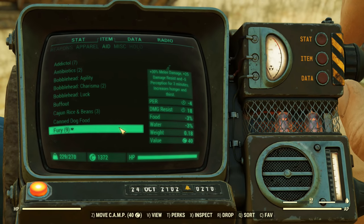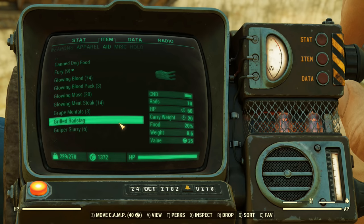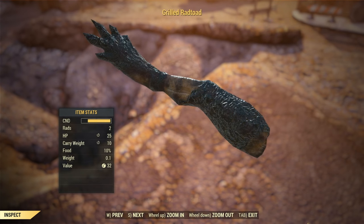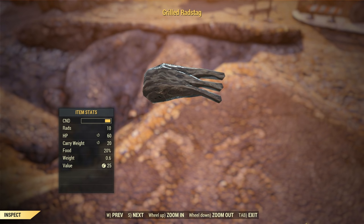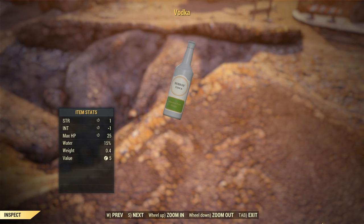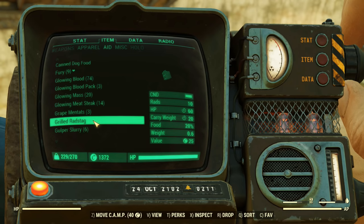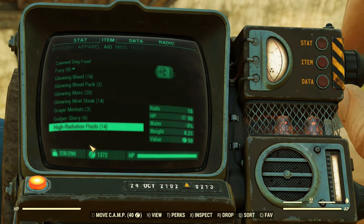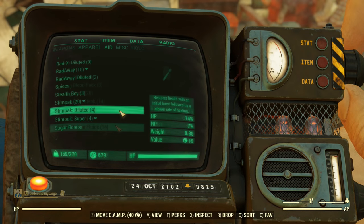Items are our first stop when it comes to inventory management. On the side of temporary buffs, things like Buff Out, cooked rad toad, rad stag, some alcohol, or a strength bobblehead can get you to that next workbench or stash to make it easier on yourself. On the flip side of that coin, do take into consideration how much you're carrying in chems, food, and whatnot, because that will add up too.